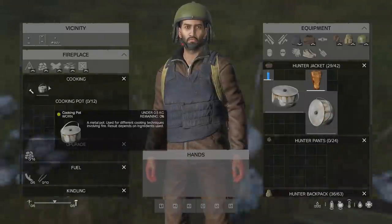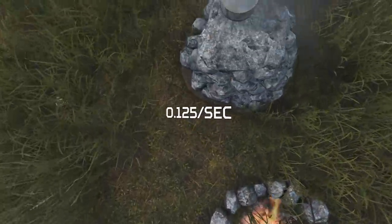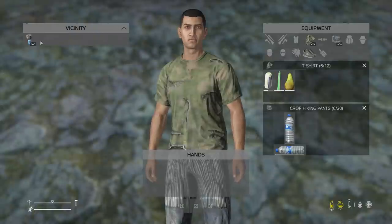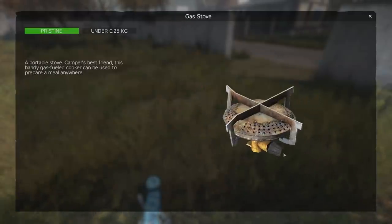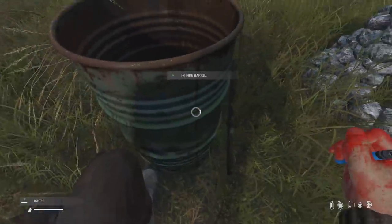This is also the case when cooking with any other fireplace in DayZ — if the fire is lit, durability will go down by 0.125 a second, and it's the same rate across all cooking methods, even the gas stove. However, the gas containers and the gas stove top do not become damaged over time, and nor does the stone oven fireplace or the fire barrel.